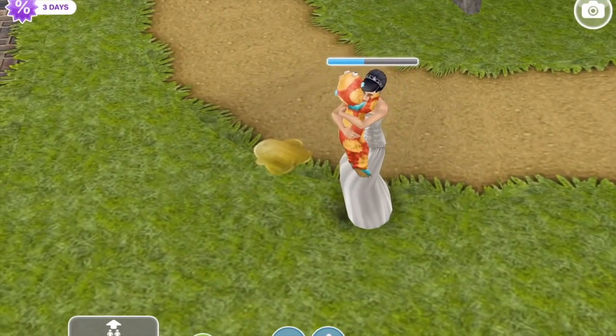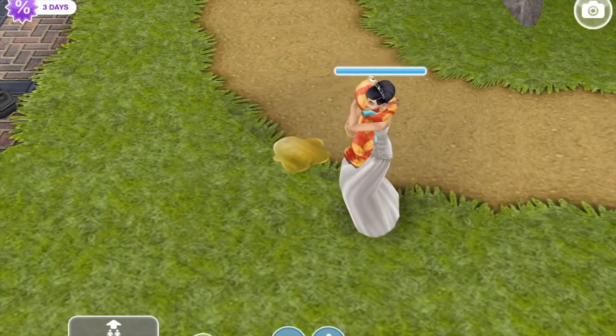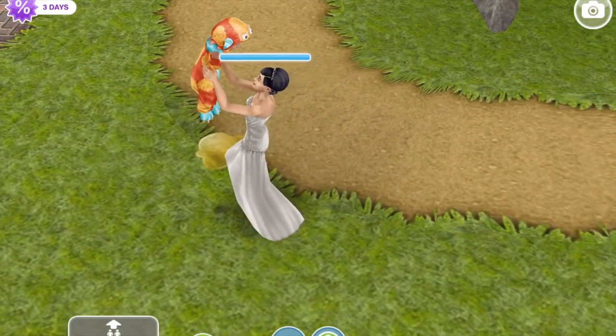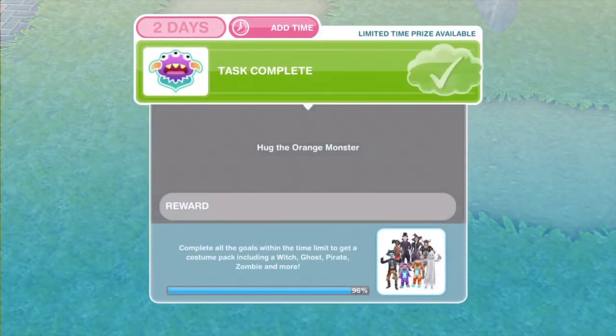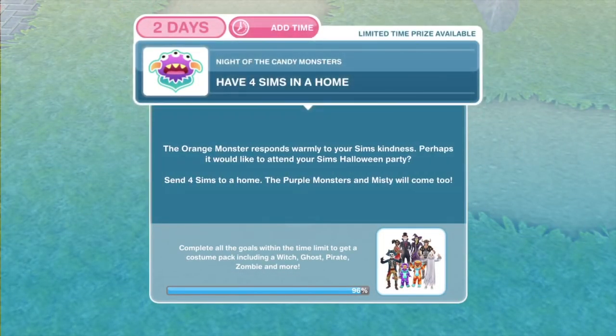A different sim is doing the hugging than doing the scaring. Task completed — we've hugged the monster. Have 4 sims in a home. The orange monster responds warmly to your sim's kindness. Perhaps it would like to attend your sim's Halloween party. Send 4 sims to a home — the purple monsters and Misty will come too.